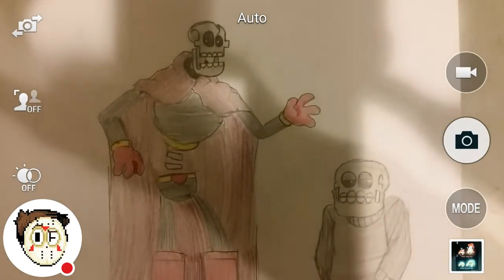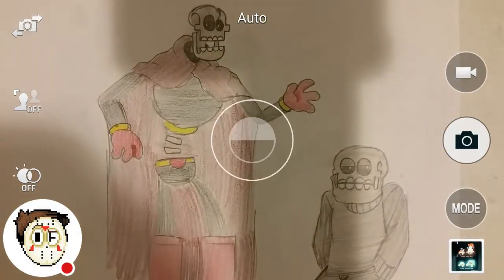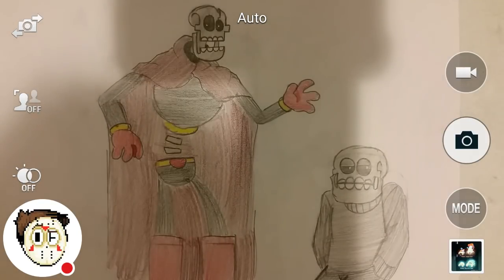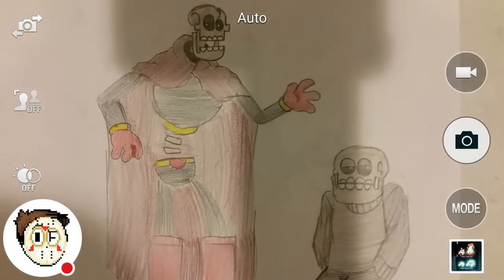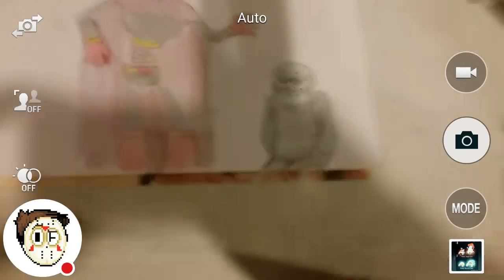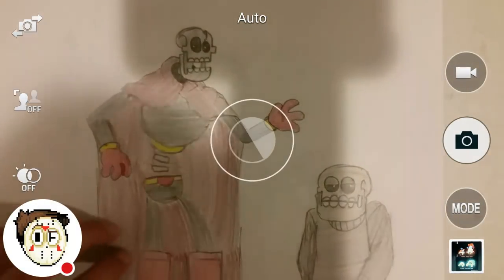Next are weird AU versions of Sans and Papyrus for this AU that's been in the works for a long time — I'm not even really doing anything for it. I'm just drawing different versions of Sans and Papyrus and making an AU called Underblunder. Papyrus has a really long cape — it's obviously a less saturated, more gray red. The color palette for these guys is intentionally dull. Sans doesn't even have any blue — it's all gray. I probably should have given him blue though. Sorry about the shadow — I don't have a light anywhere.